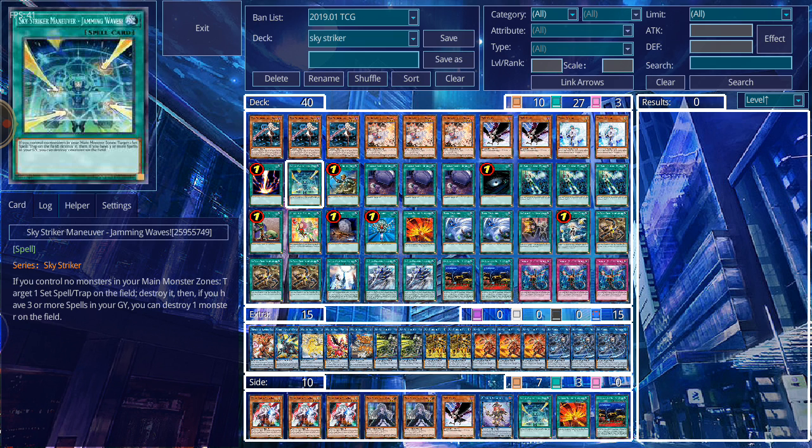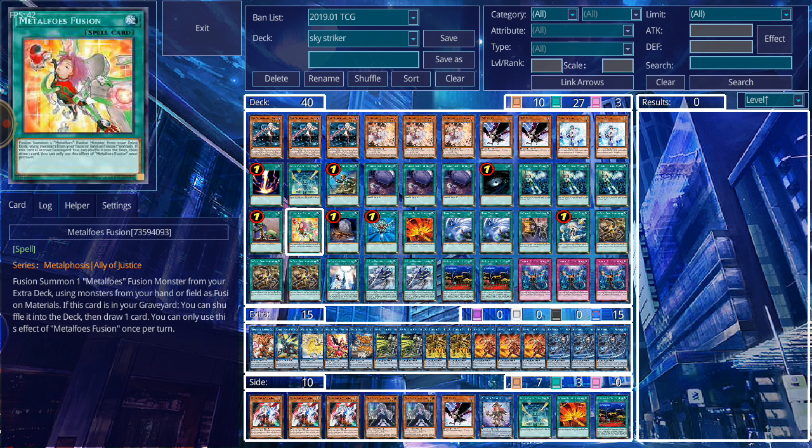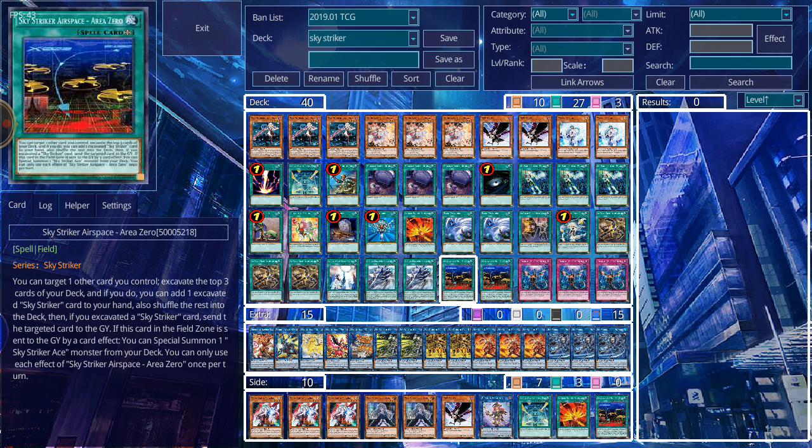I'm running one Afterburner and one Jamming Wave because back row isn't much of an issue unless it's face-up, but you can destroy your own cards with Jamming Wave or Afterburner and get their additional effects. Multiple spells are going to be hitting the graveyard. Foolish Burial Goods is a key way to thin out the deck — its main target is Metalfoes Fusion, but with Kagari's effect you can send any Sky Striker spell to the graveyard via her link summon and she can retrieve it back, setting up a lot of plays.